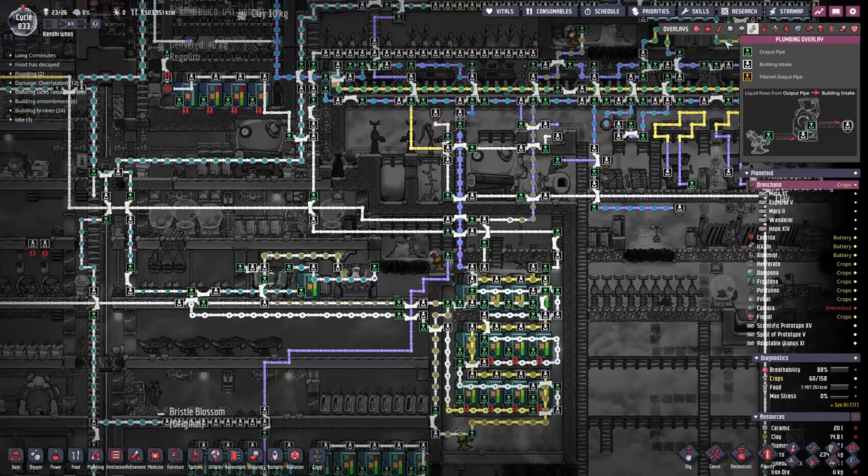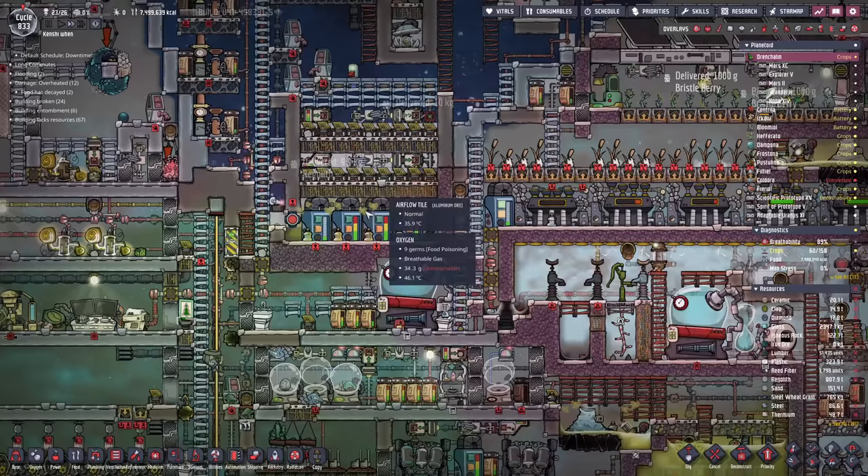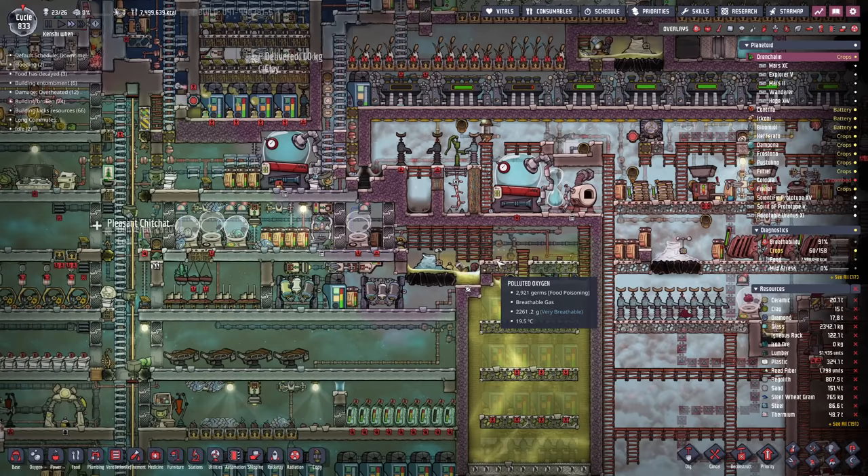Checking - we're getting 2.15 kilos. It comes out the other side at 21°C. I think that's working excellently. And that's going to give us more polluted water to go into our clay production so we can get ourselves even more ceramics.